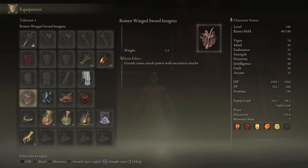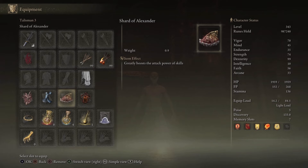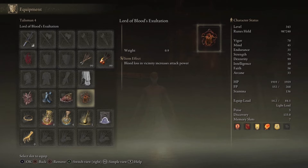Rotten Wing Sword Insignia greatly raises attack power with successive attacks — we need that because we'll be making a lot of attacks. Shard of Alexander greatly boosts the attack power of skills. And Lord of Blood's Exaltation — blood loss in the vicinity increases attack power — and yeah, we'll be doing a lot of blood loss damage throughout this build.